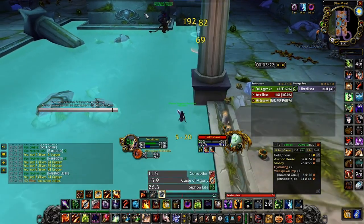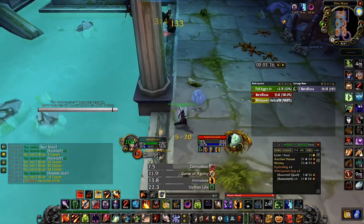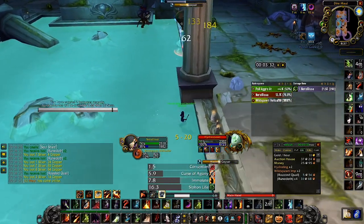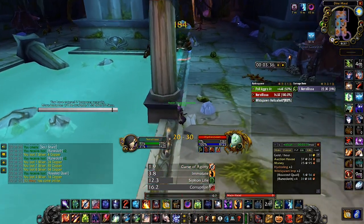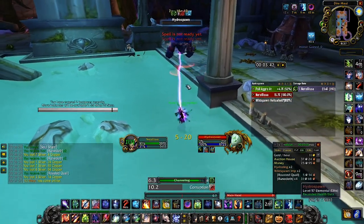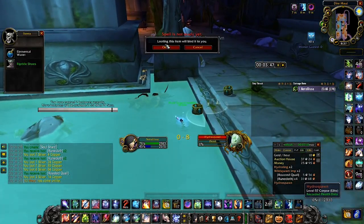If it gets near the pod, it might spawn the adds or literally kill him. You want to keep him because you can use him for the adds that are coming up later on after the boss. He dies for me so I don't get to use him there, but it's also better than him pulling the adds. So I get the Hydrospawn Soul and loot.